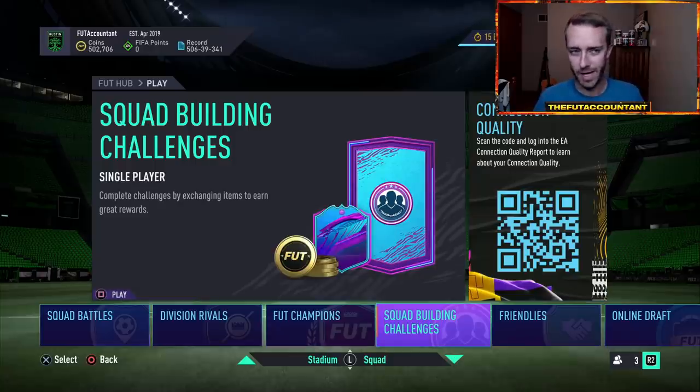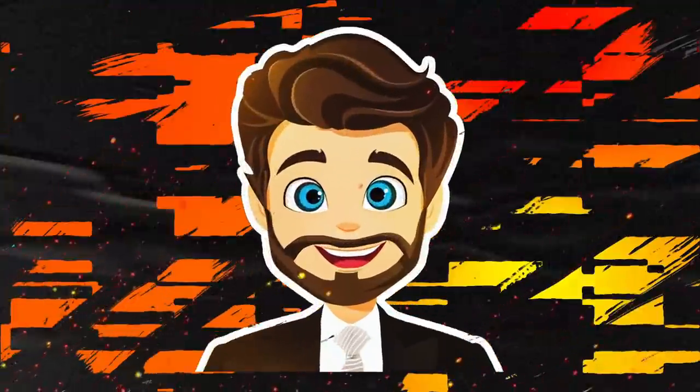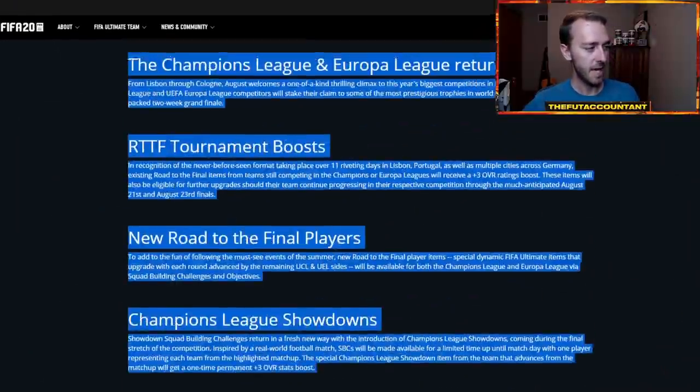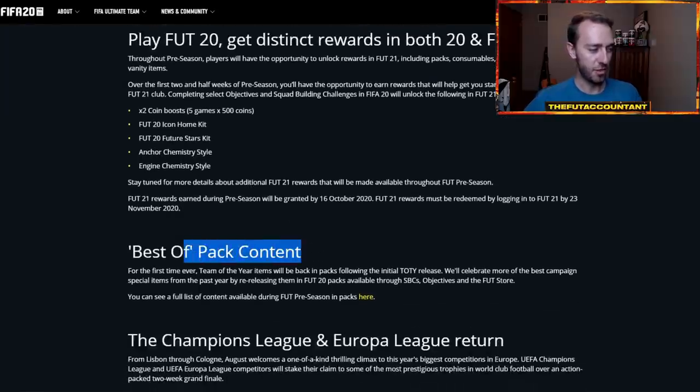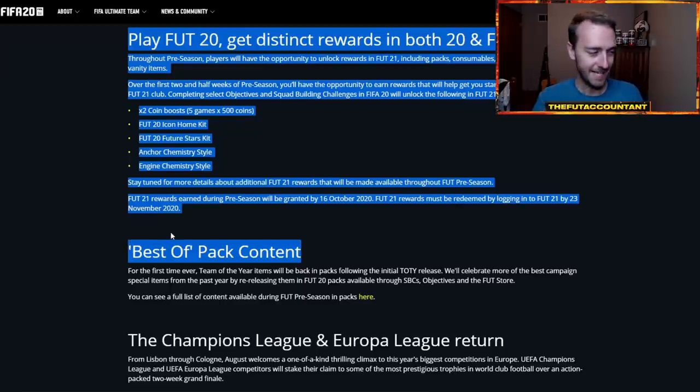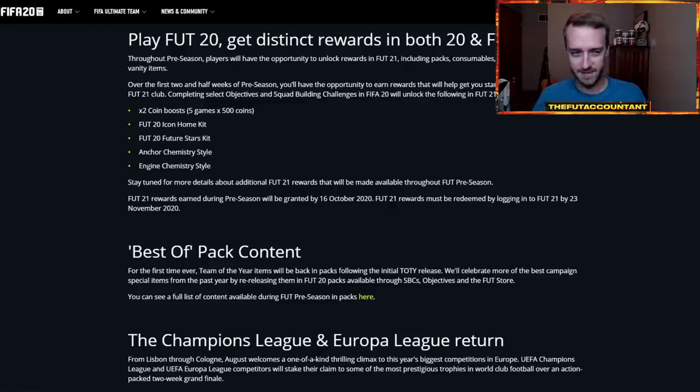Those are going to be the two main things I think will be the focus of this pre-season promo: top transfers, and the FIFA 22 objectives and SBC rewards we can attain through a little bit of a grind. The third most likely thing would be that best-of pack content. It's kind of hype — not super duper hype — just a nice little segue into FIFA 22. We'll have to see what kind of items they give us: chem styles, kits, shadows, hunters, engine chemistry styles. It all depends on how much of a grind it takes to finish off some of these SBCs and objectives.